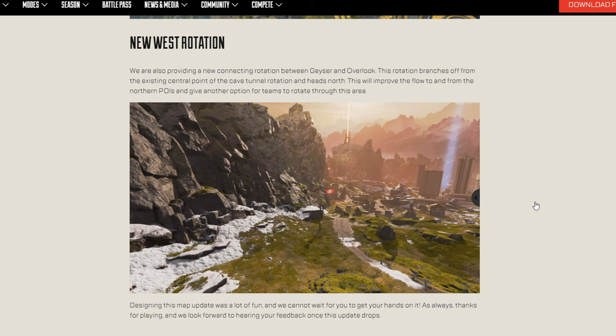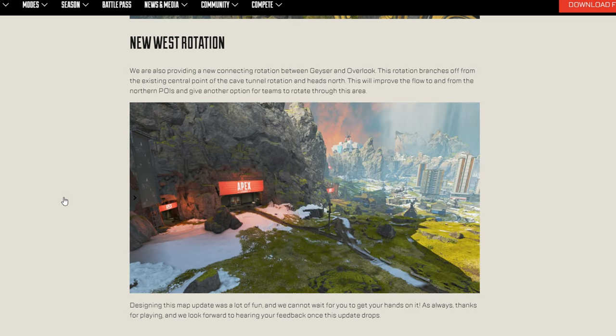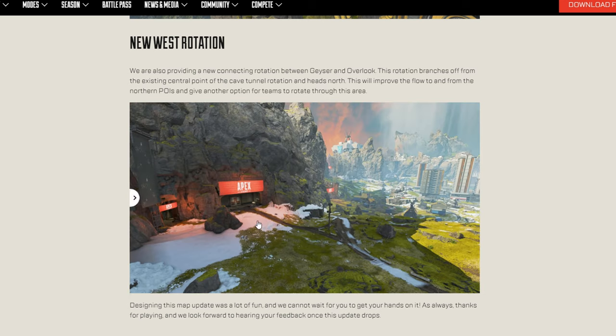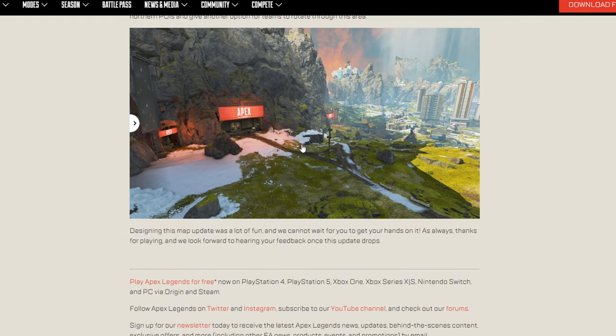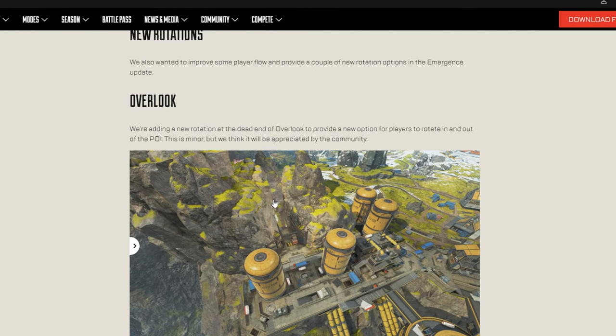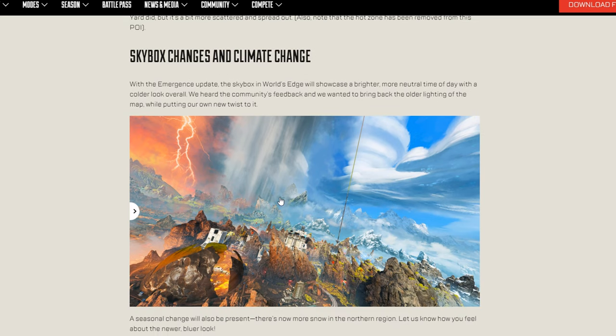We also have a new west rotation. Looking at the before and after — wow, they put a whole new section over here. This was no-name before with nothing here, but it looks like it's an easier way to get into the cave, which makes sense from the teasers they provided. There are two little rotations in here. Interesting that they added it on this side of the map — they really focused on cleaning up the north side and helping players find new spots.